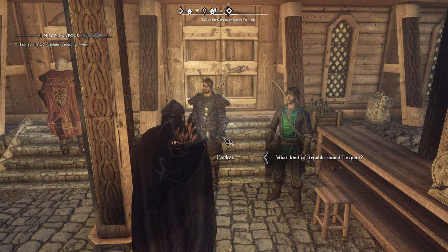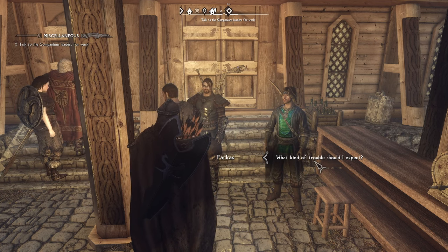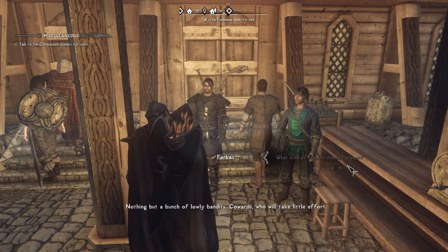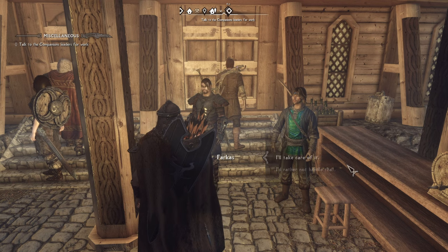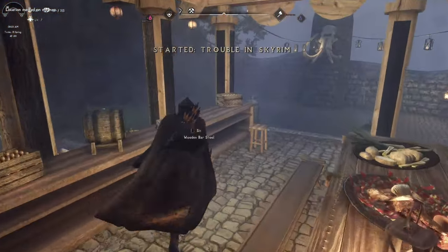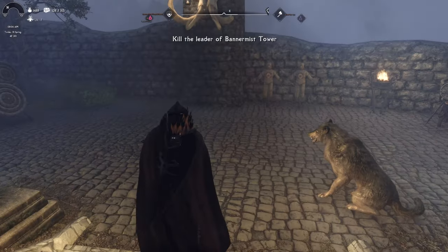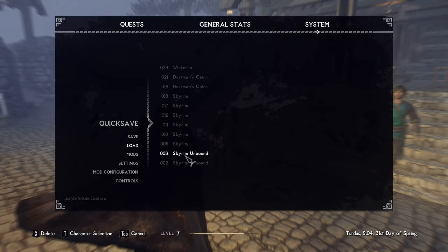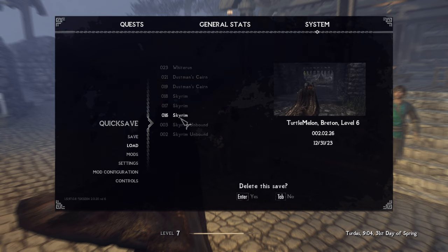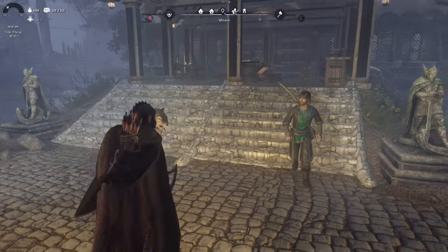We've just spoke to Farkas about the next mission and he's giving us a different one than we had at the end of the last episode. Before it was something about some danger in Whiterun and now it's something about somewhere else in Falkreath, I think he said. We can take care of that. We'll save here and clean up some of our saves because we've got a lot we don't need. Save bloat can be a bit of a problem in this game.